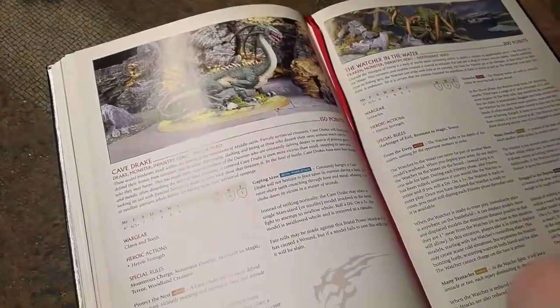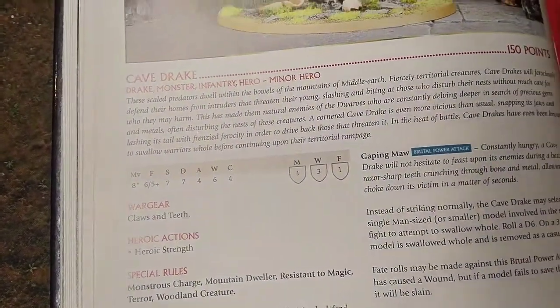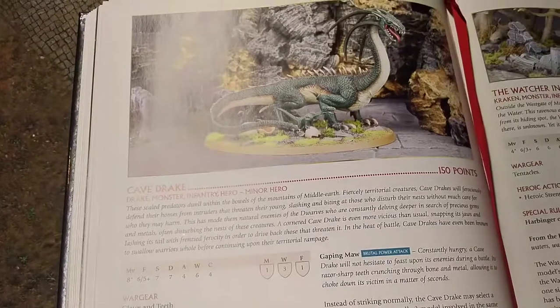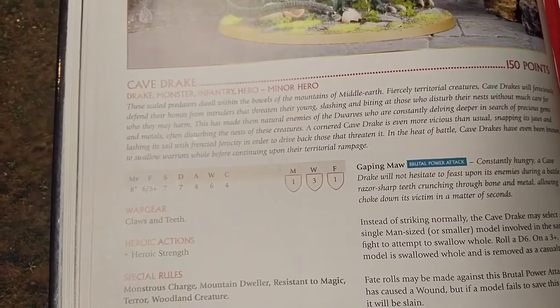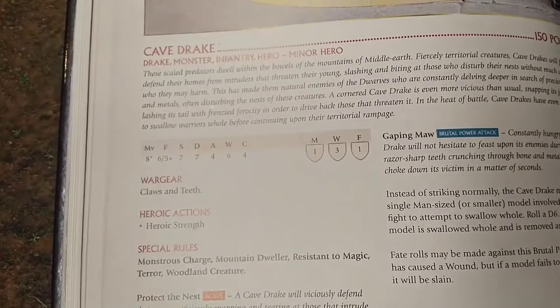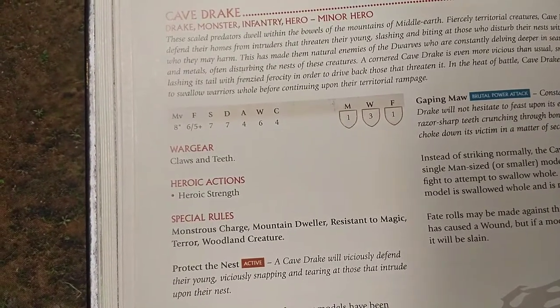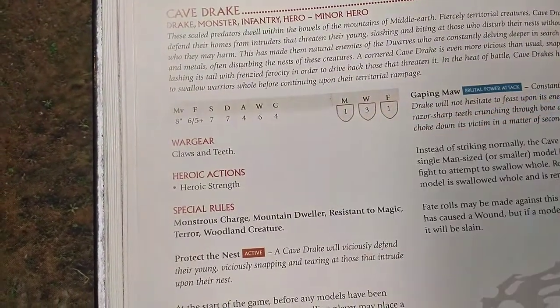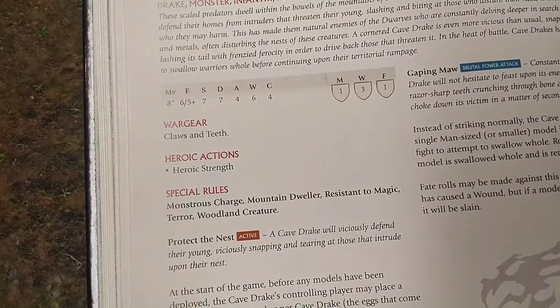Here's the Cave Drake: 8-inch movement, Fight 6, Strength 7, Defense 7, 4 attacks — a massive change in the new rules — 6 wounds, Courage 4, also improved in the new rules, 1 Might, 3 Will, and 1 Fate. War gear is claws and teeth. Heroic actions are only Heroic Strength plus the three basic ones, so he cannot do a Heroic Strike and is stuck at Fight 6.